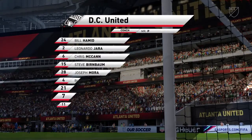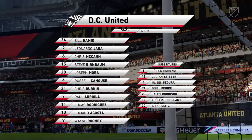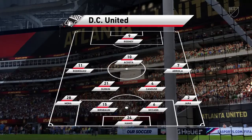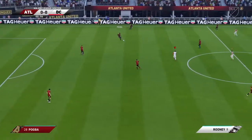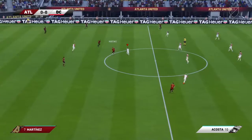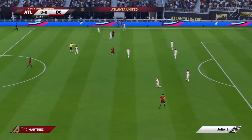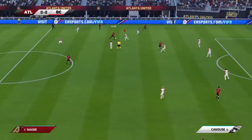Here is DC United's lineup. There is one change — Chris McCann has come in at right centre-back. Here we go for kick-off. Atlanta are at home; they're going to be looking for a good result in front of their home fans.